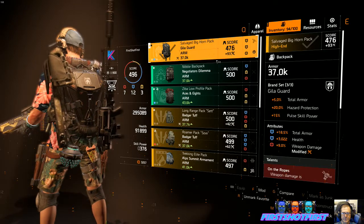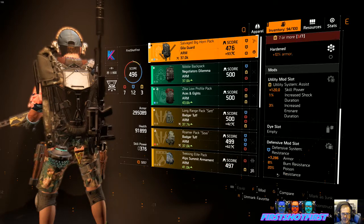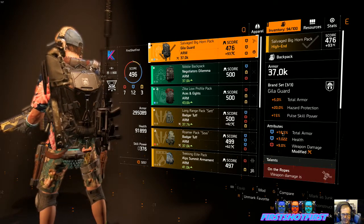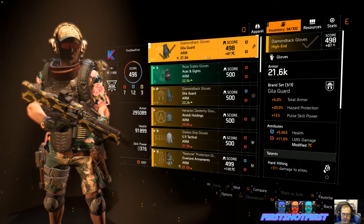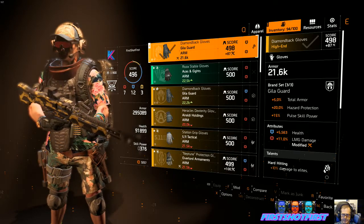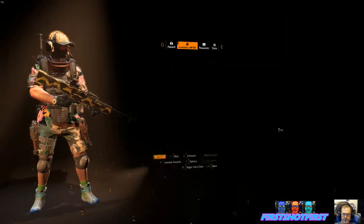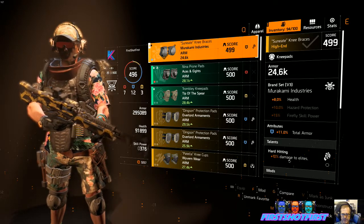The Guild Guard backpack gives 9% weapon damage — I rolled that on there. On the Ropes is not activated. 20% poison resistance, so I think we're at 40% poison resistance now. A little more health, and the 18.5% armor is nice — that helps. 11% LMG damage, 10% damage to elites, Hard Hitting. A utility slot with some skill power. The knee pads I switched over to give me more armor, 8% health, and Hard Hitting damage to elites.